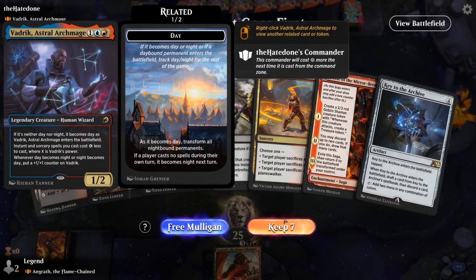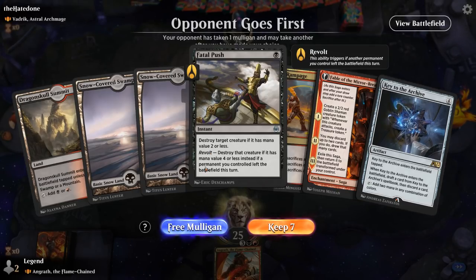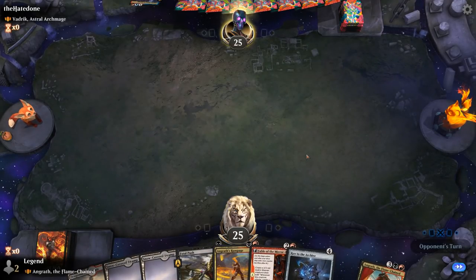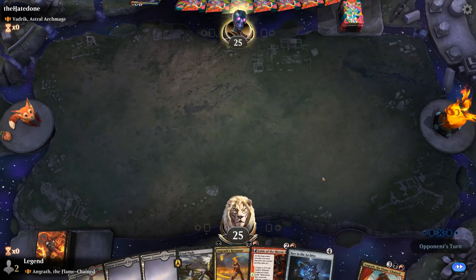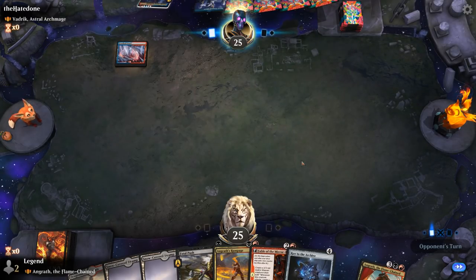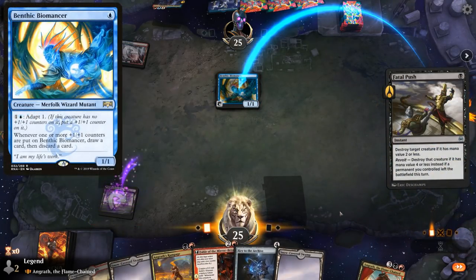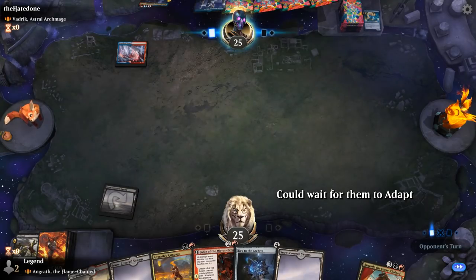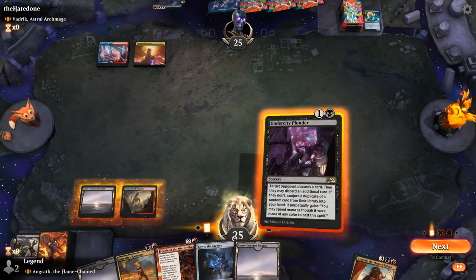We're on the draw, facing Vadrik — blue-red spells. My hand is okay. Fatal Push needs a bit of work to be enabled, but I guess it works with my Saga transforming. Removal like Rampage to potentially answer Vadrik could be important, and Fable potentially sets up a turn 4 Angrath. Turn 1 Biomancer — I guess that's worth pushing. Turn 2 Undercity Plunder — a nice 2-for-1, though it's gonna negate that. Still feels like a win in my book when we have all these powerful non-creature spells in hand.